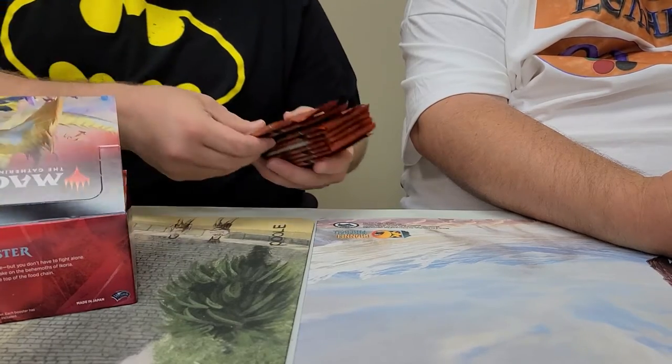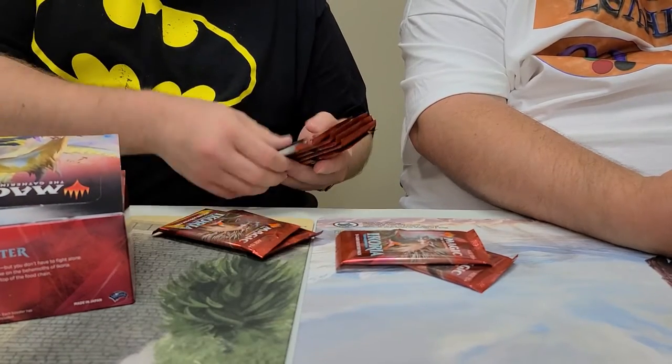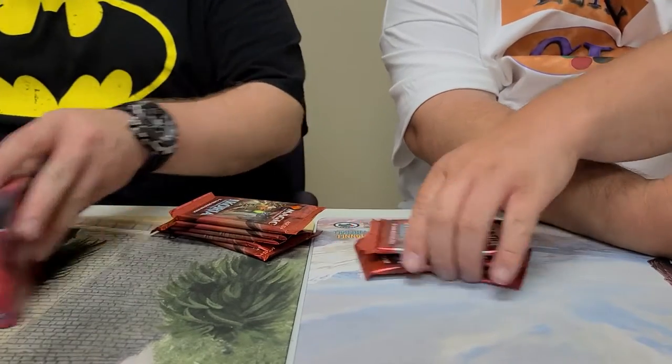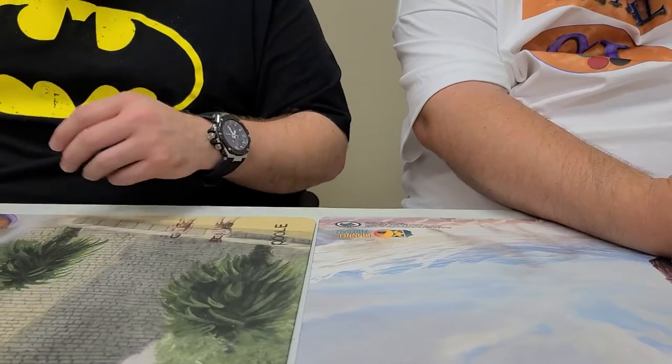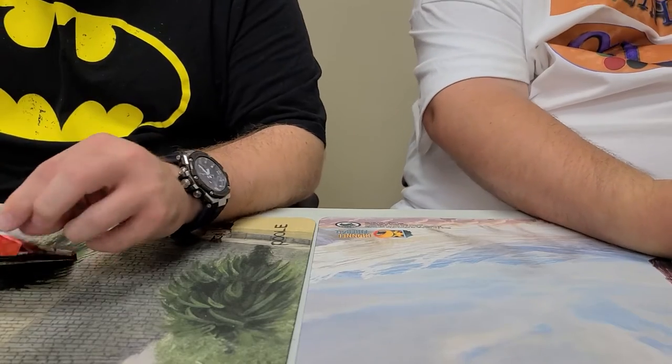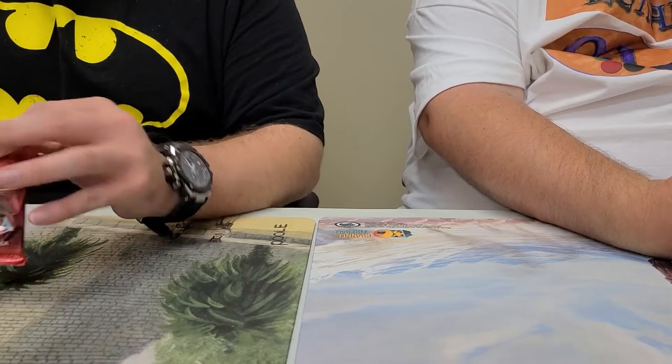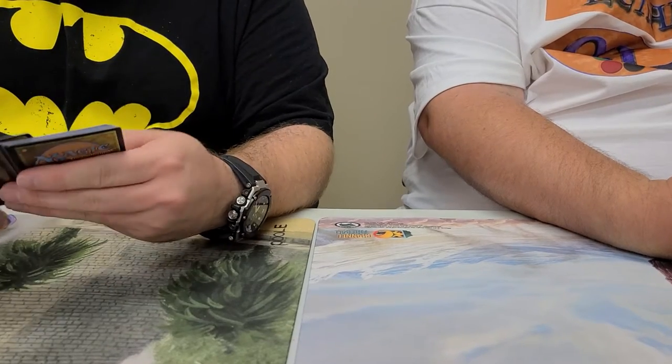Nine packs — one, two, three, four, five, six, seven, eight, nine. Good luck Mason, let's get to it. Alternate arts, mythics, foils — let's see what we can get you.